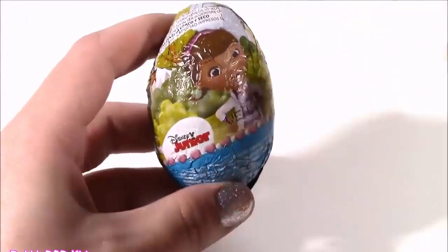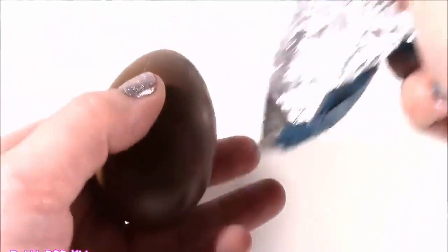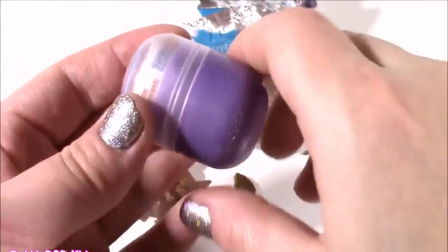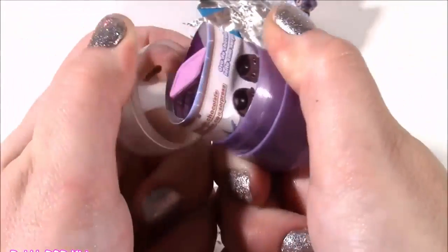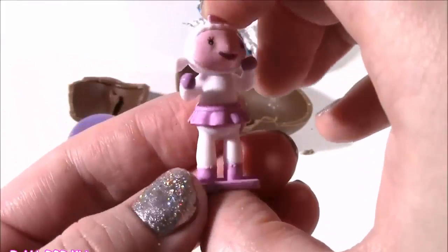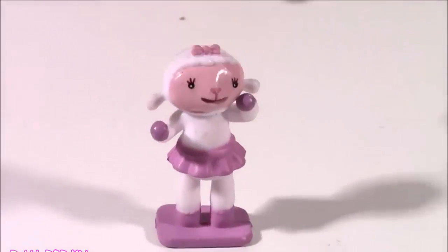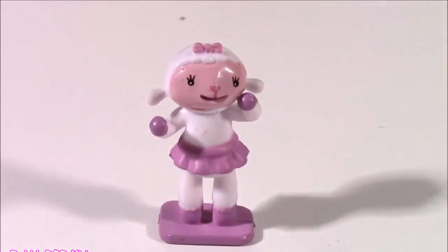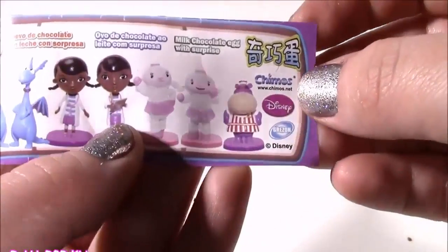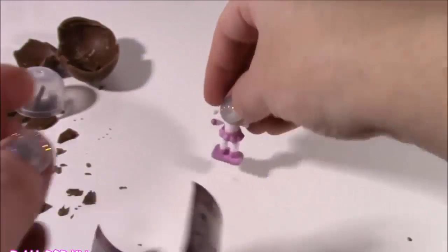The Doc is in — I never thought I'd see one of these. We have a Disney Doc McStuffins blind egg — surprise egg. I hope there's a little figurine. I have like a pound of chocolate now. It's a little purple capsule — her favorite color. I see some feet poking out of there. You guys, we got little Lammy! I love her. Another super lucky surprise — I was hoping for Lammy. She is the cutest little stuffy ever. I love her ballerina skirt. Here's a collector's guide — so many more to collect with these. There's Hallie, Duck, Chili, Stuffy. And we get the cutest one.